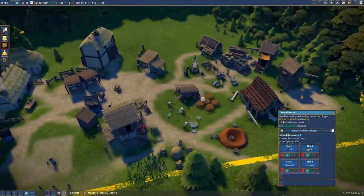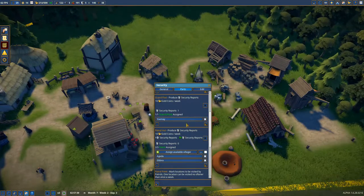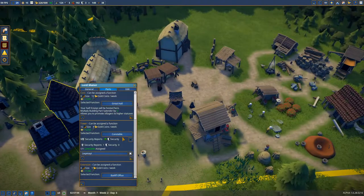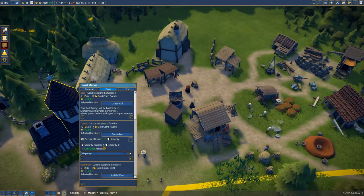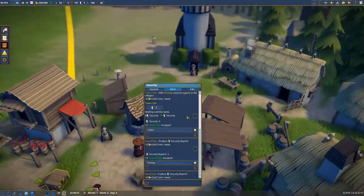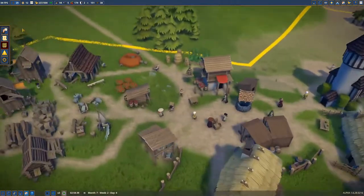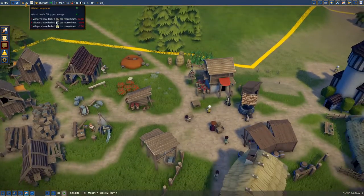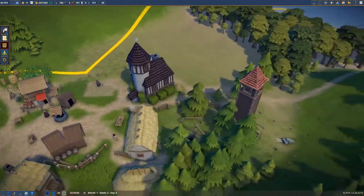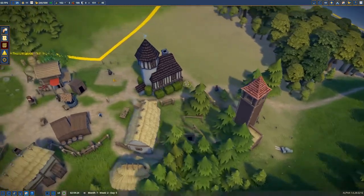We have another person joining the village. I don't know why village happiness is at 15 but I'm okay with it. We're starting to sell security again, although it sold out immediately. You guys are really not making many security reports. Only two security reports are being created — I guess we have a safe village. The main issues are the lack of housing and lack of faith — both just waiting on planks and building materials across the board.